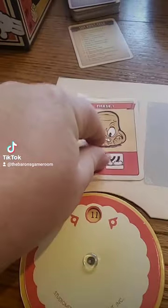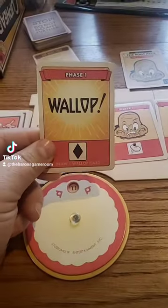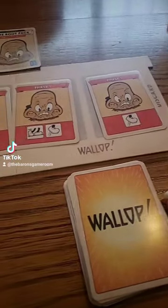Each round, you're going to flip out three cards from this deck onto the board. Sometimes you'll flip out wallop cards, and anytime you pull one out, you'll flip out a fourth card as well. Then it's time to start the round. You'll need to decide how long a timer you want: hard mode at 10 seconds per round, medium at 15, or easy at 20 — which personally, 20 is not enough in my opinion. So we usually play 20 and barely get by.